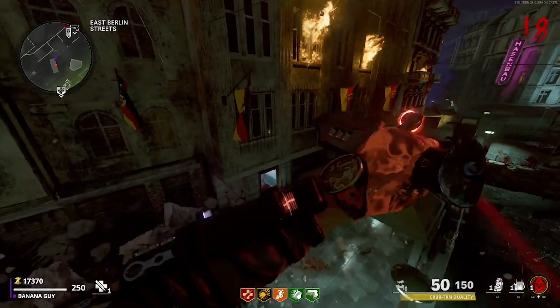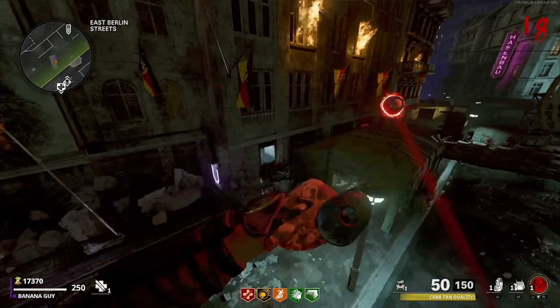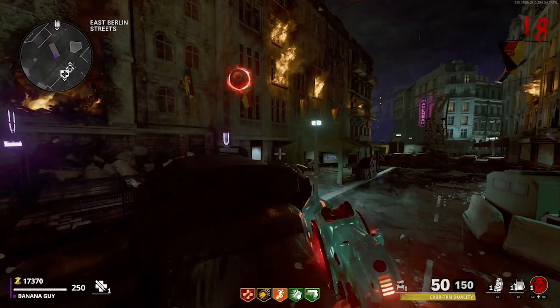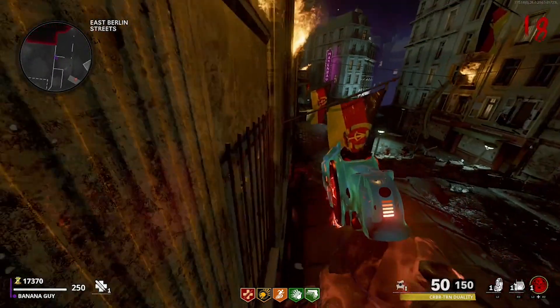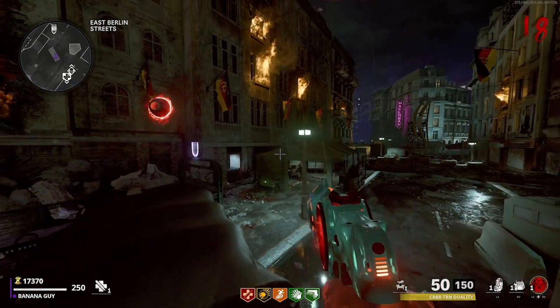At this point, the zombies should jump up from behind in this exact location. From here, simply edge toward the right of the truck, then run toward the zombie and knife into it. If you have done this correctly, you should be lunged up into the air. You want a high enough knife lunge so that you reach the area I do in the clip here. Aim toward the zombie's head when you knife into it.